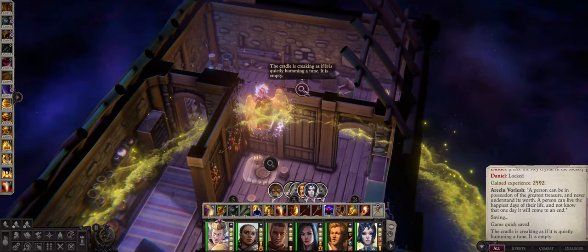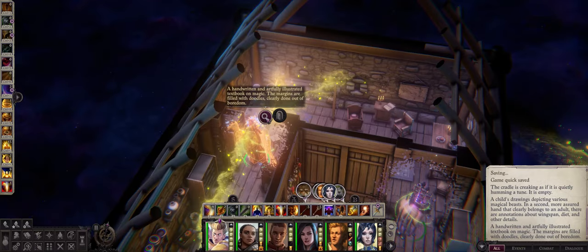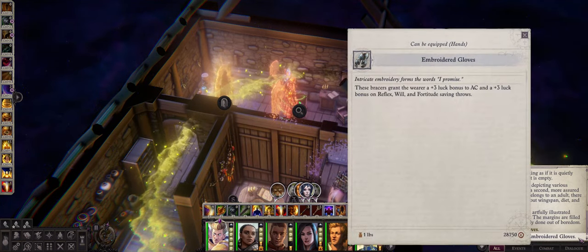Be sure to follow it in this order — basically the same order as the alphabet — so crib, drawing, and then textbook. You will then be able to loot it from this cupboard here. And there we are: the Embroidered Gloves.